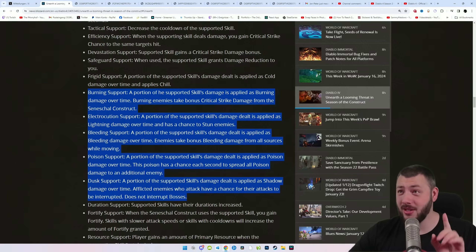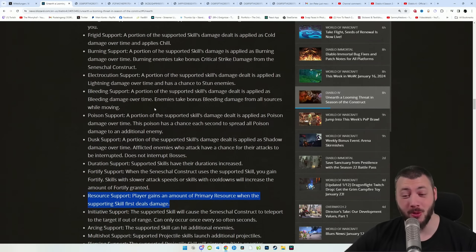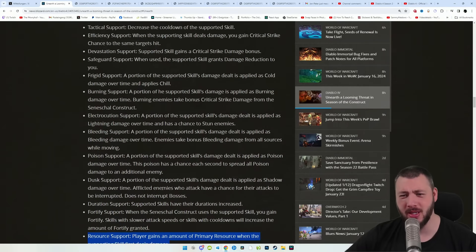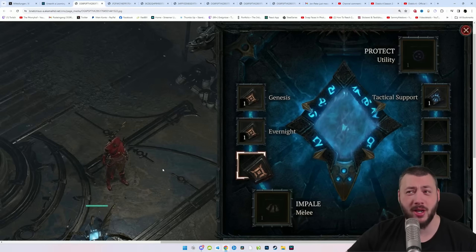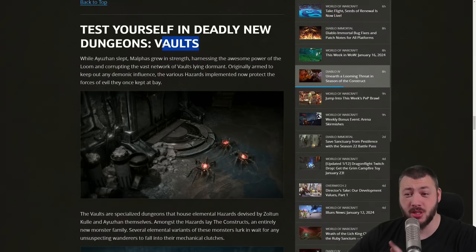You could take three tuning bonuses for one skill: decrease the cooldown of the supported skill for more vulnerable procs, make the supported skill deal burning, electrocution, poison, or shadow damage over time. Most interesting is Resource Support — players gain an amount of primary resource when the supporting skill first deals damage. So right now we can make vulnerable, regain essence, and reduce cooldown. The intriguing question is: can I do that for both skills simultaneously by equipping two offensive skills with the same tuning stones?